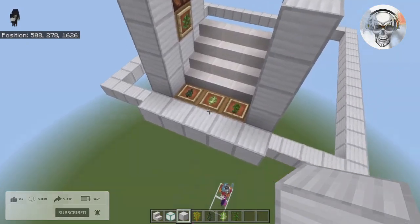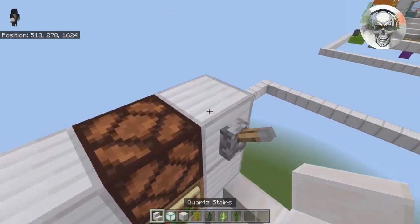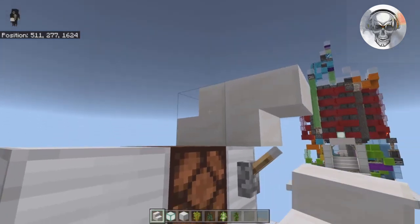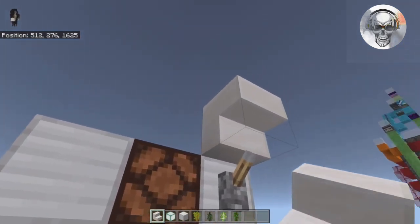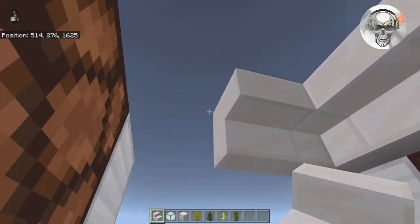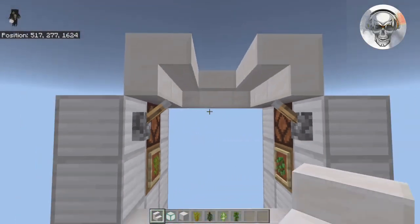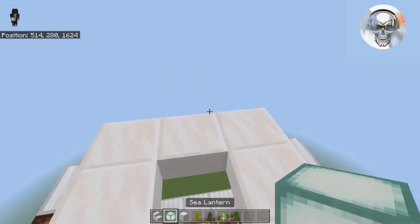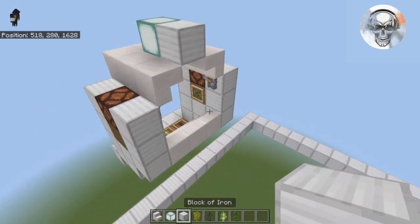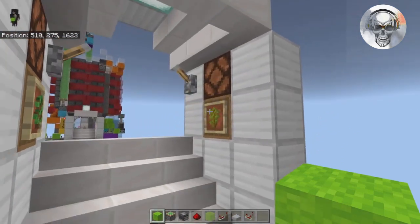Once your entry area looks complete, go ahead and put all of your saplings in all the storage areas. Then up on top, grab a couple of stairs — place an upside-down backward stair block and bring that all the way across, around the corners, and all the way across the other side. Above that, take a light source block and then a solid block there.